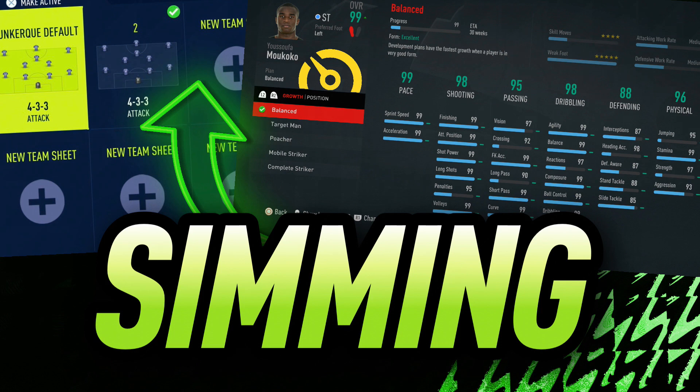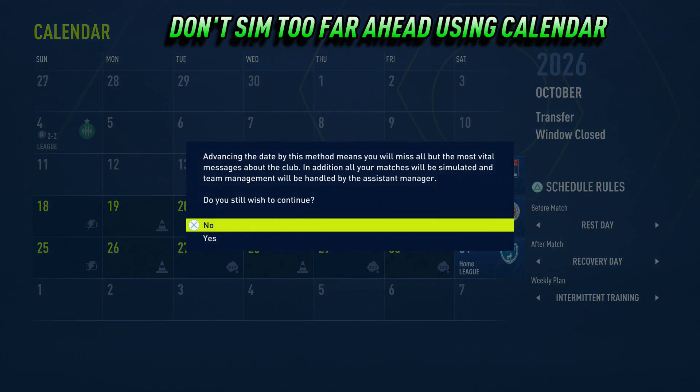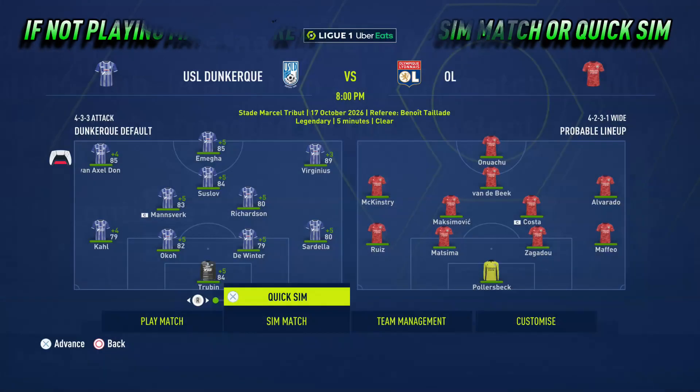Definitely don't sim too far ahead using the calendar. The reason being the assistant manager will pick the team, meaning the player you want to grow might not even be in the starting 11. However, when using sim match or quick sim, it will be your chosen starting 11.